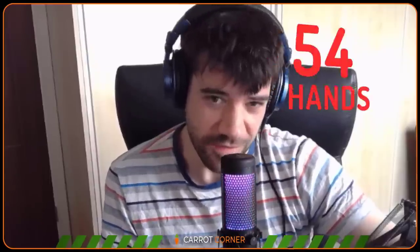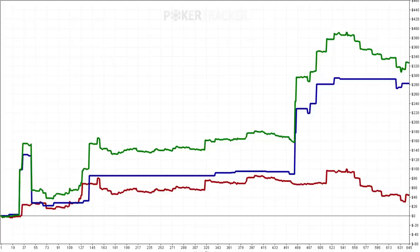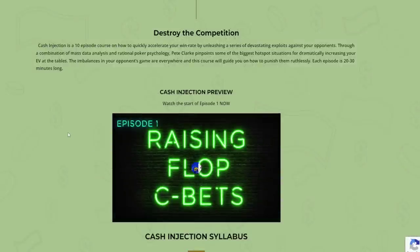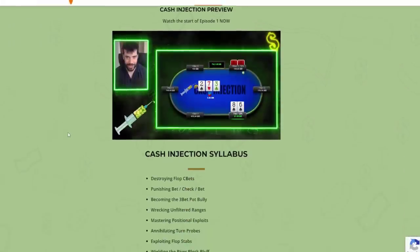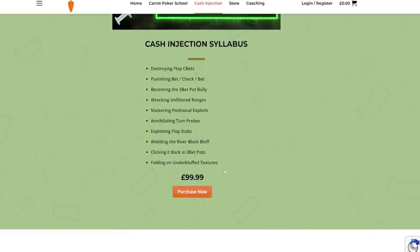Did I make the most out of this winning session? Let's find out by reviewing 54 hands. Before we get started, if you want to achieve graphs like the one I just showed you more frequently, check out Cash Injection on carrotcorner.com — a highly exploitative course which recommends 10 easy-to-learn, easy-to-apply exploits designed to dominate your opponents.